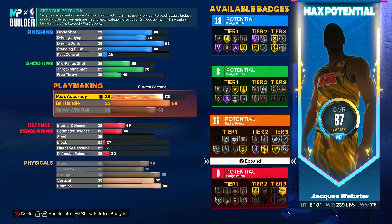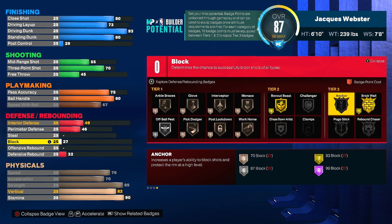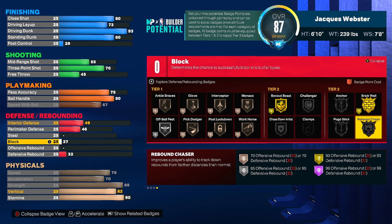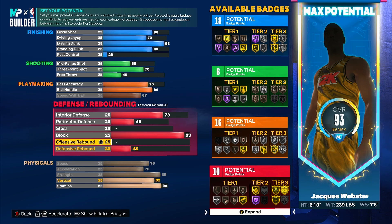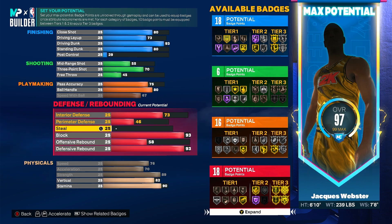Now this is gonna be the difficult part — block is probably the most important part for the defense. I feel like I'm gonna go 93 so I can get the gold Anchor. Chased Down we can get that regardless. I'm gonna go 93 block. I'm pretty sure offensive rebound costs less than defensive rebound, so I'm putting offensive rebound at 93, then defensive rebound. If it screws me over I'll go back and change it.